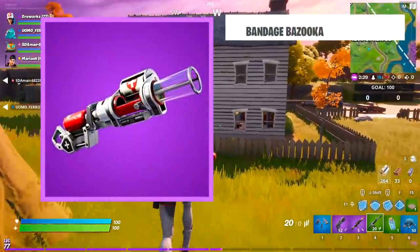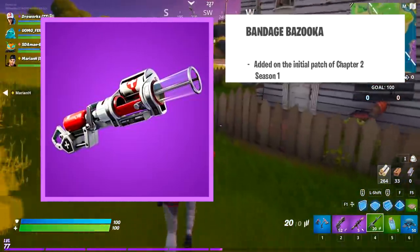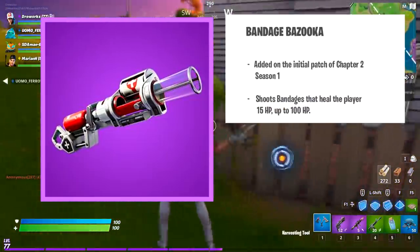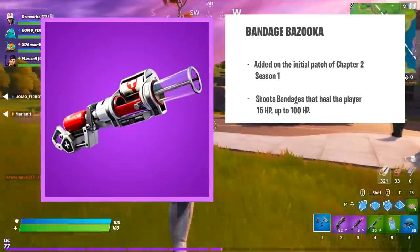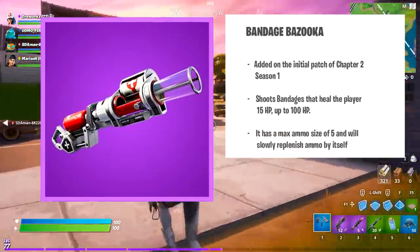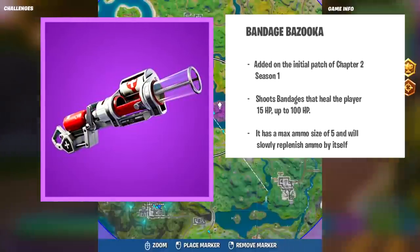The bandage bazooka is an epic healing weapon in Fortnite that was added in the initial batch of Chapter 2 Season 1. It shoots bandages that heal the player 15 HP up to 100 HP. It has a maximum ammo size of 5 and will slowly replenish ammo by itself.